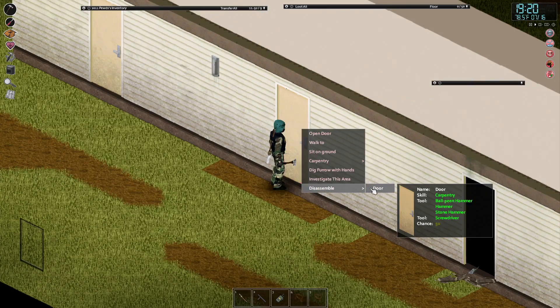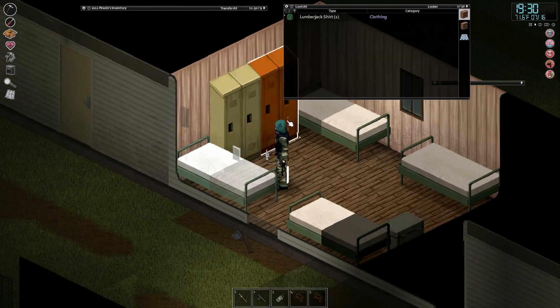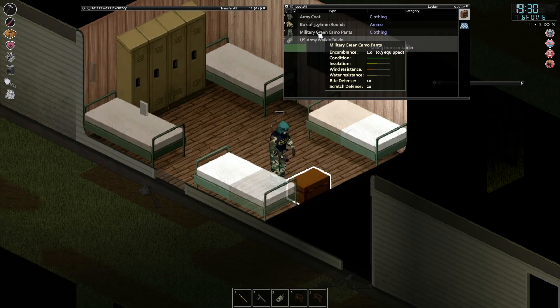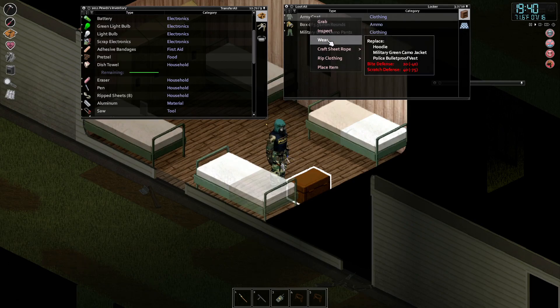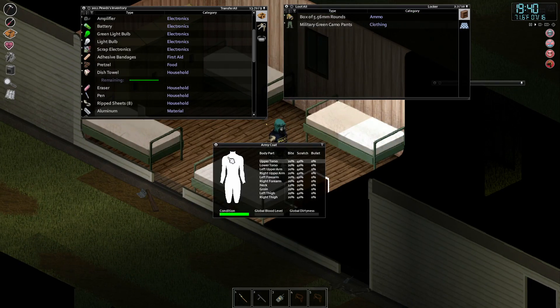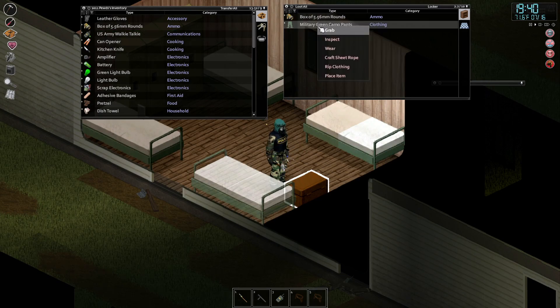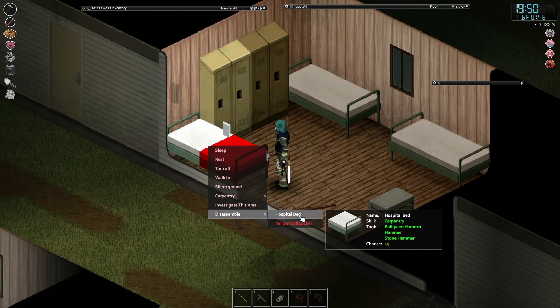Done. Boonie hat, military stuff, lumberjack stuff. Military walkie-talkie again - dismantle that. Army coat - replaces what? Replaces the whole thing for the army coat. Can I inspect? Oh that's what it does. I'm gonna craft sheet rope with it. Okay let's disassemble stuff.